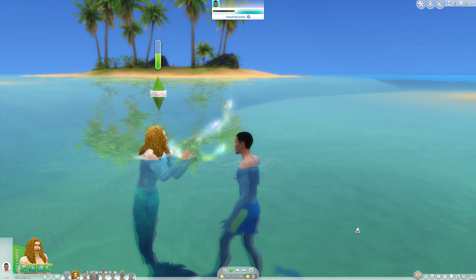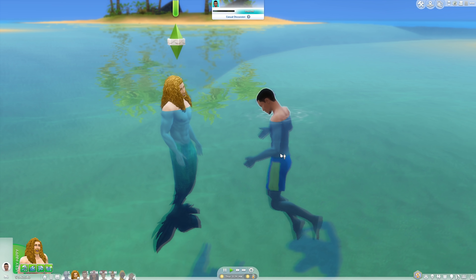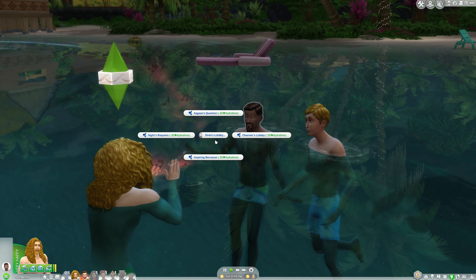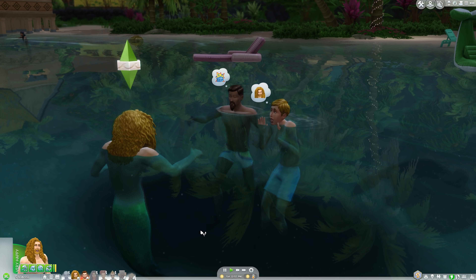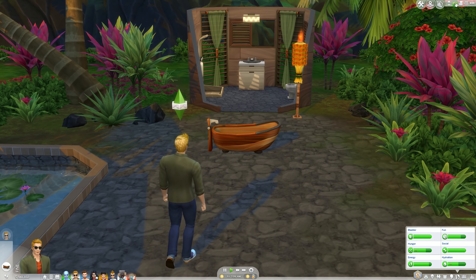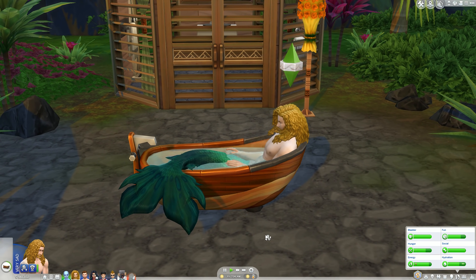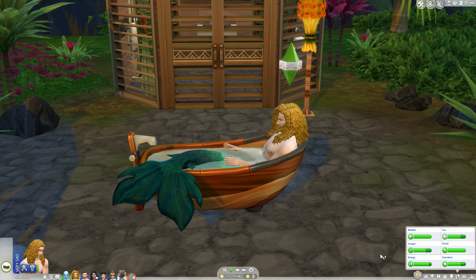Mermaids can even sing siren lullabies to alter the moods of other Sims, or change the current weather with Seasons installed. But beyond that, there's not too much to do as a merman or mermaid. Unlike other Sims 4 life alterations like being a vampire or a celebrity, there are no levels to being a mermaid — no skill tree for unlocking new powers or perks, and no options to research or improve the mermaid lifestyle. The biggest difference in your day-to-day routine is a hydration need in place of hygiene, which simply requires mermaid Sims to come in contact with water every so often. That's it.